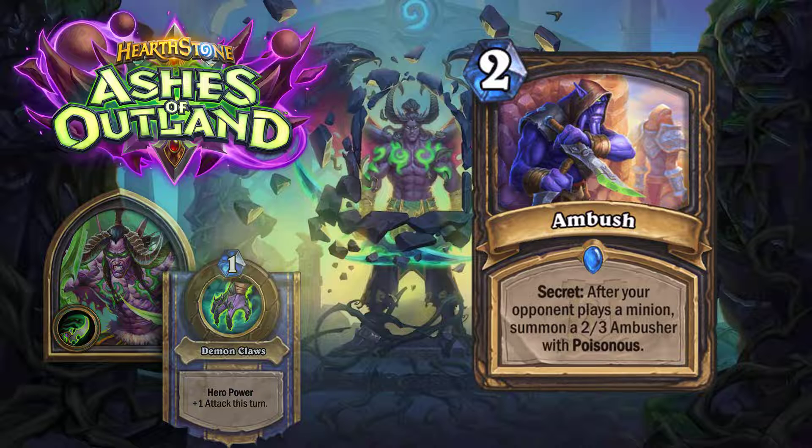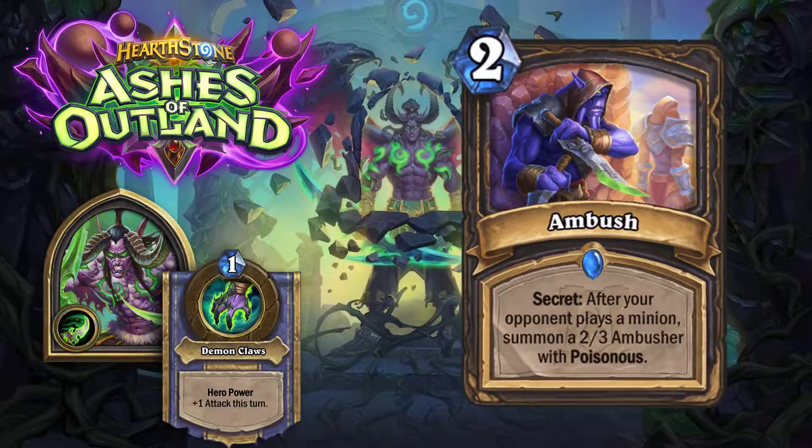Now we have Ambush, a new rogue secret that costs two mana. Secret: after your opponent plays a minion, summon a 2/3 Ambusher with Poisonous. It's pretty much a reskin of that cobra card that hunters have, but now rogues get a chance at it. Rogues haven't had any new secrets in a while, so I guess it's a fair trade — but it's just a reskin of an older card with a new coat of paint.